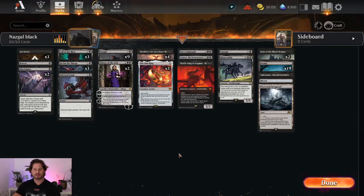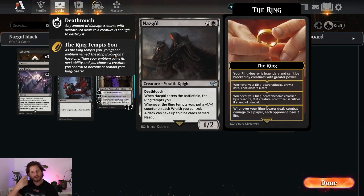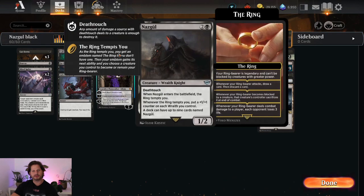Hi guys and girls, here's Captain Supershock and today I want to play the Nazgul Mono Black Deck. My game plan is to drop one of these bad boys, the Nazgul, and get a lot of ring triggers.